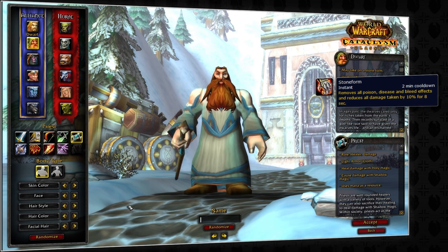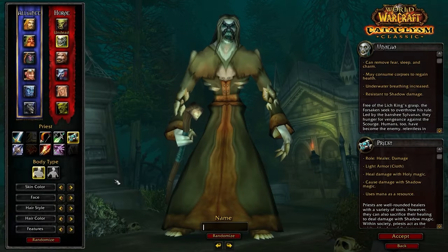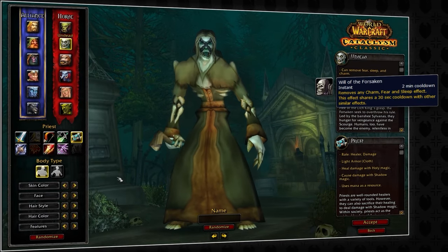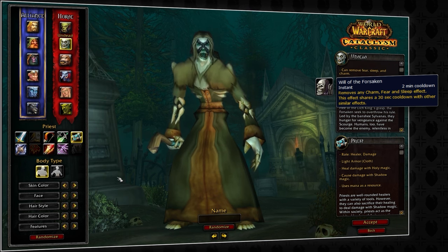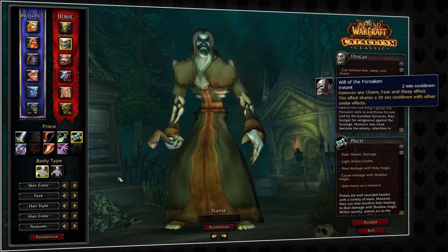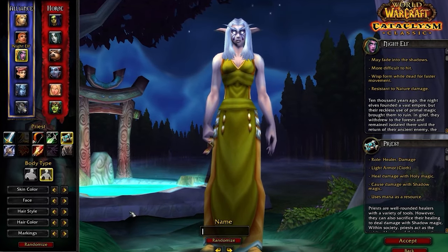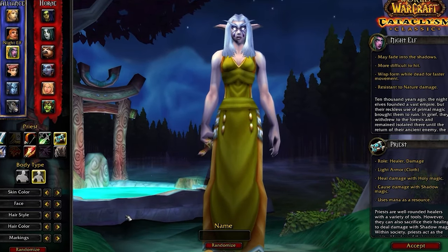Stone Form can be useful in removing buffs such as wound poison or for dealing with feral druids. For the Horde, your best option is going to be Undead. Will of the Forsaken is a watered-down version of the Human Racial in that we still need to use a trinket, but it can be useful as another form of CC break. Do keep in mind that this does share a 30-second cooldown with the PvP Trinket. While all three races are a solid pick for Discipline Priest, we highly recommend Night Elf, as Shadow Meld is simply just way too strong to pass up.